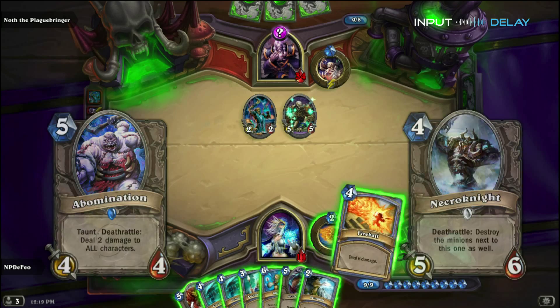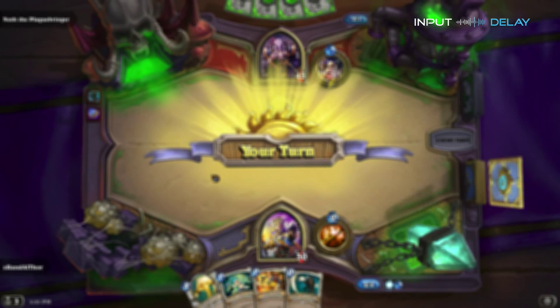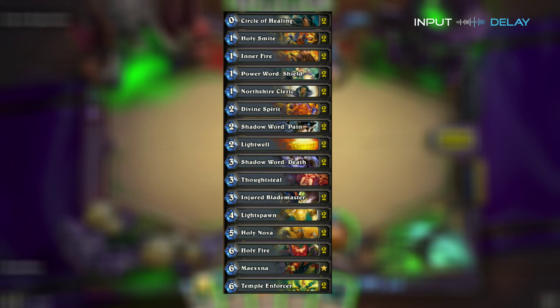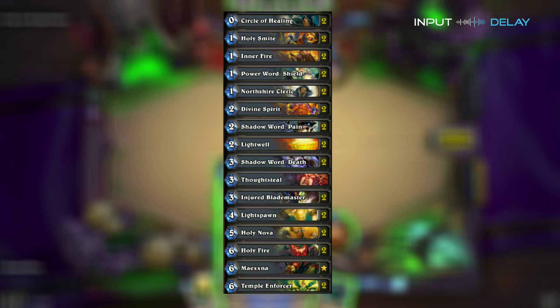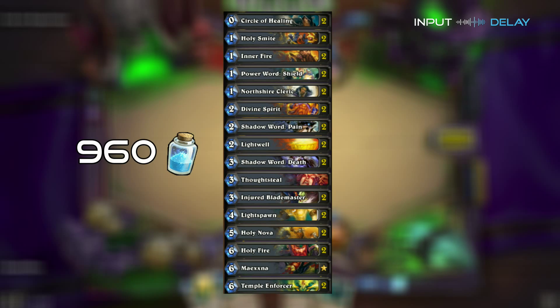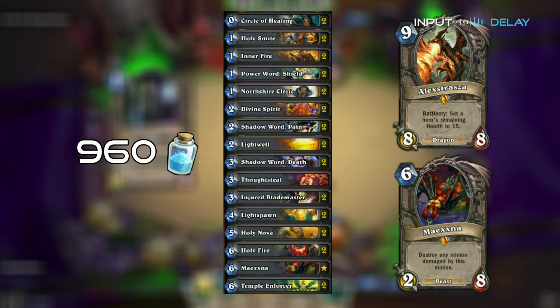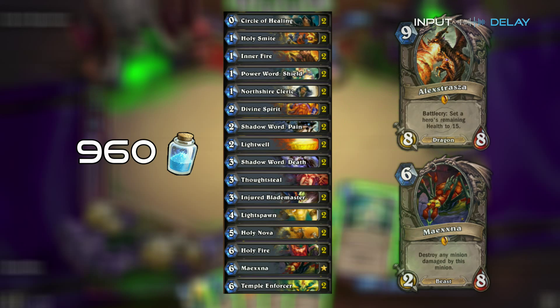Both can really be used against him. The deck we chose to counter Noth's strategy — Zettos, I'm sorry if I mispronounced your name — is a Noth Priest deck. Our version of this deck is going to cost you about 960 dust, rather than the more expensive version that you're going to find in the link in the description below. What we've done is swapped out Alexstrasza for Mai'exna to bring the cost down.